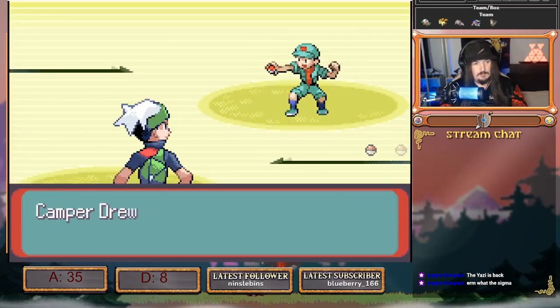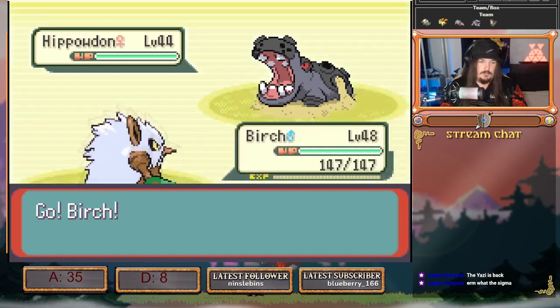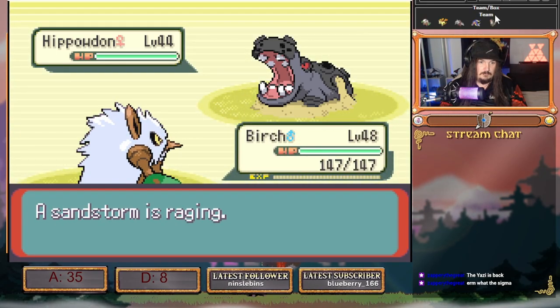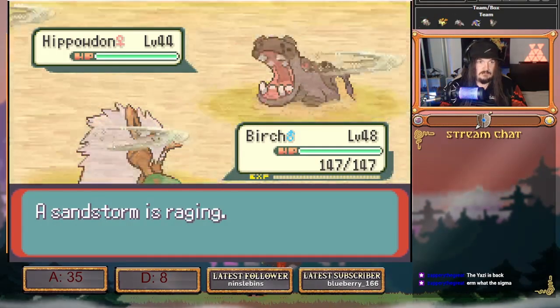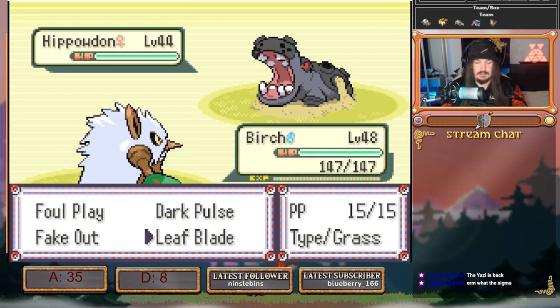Very simple, took me a while to calc but I got there in the end. Birch two-shots for a quick kill on this so it can never set up. We go Leaf Blade twice — Leaf Blade can crit, doesn't matter.